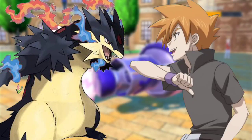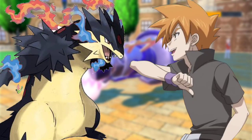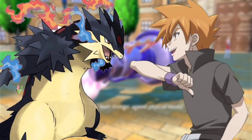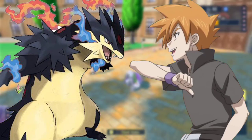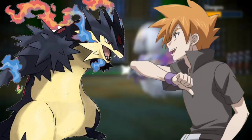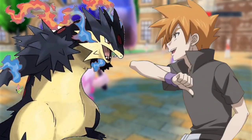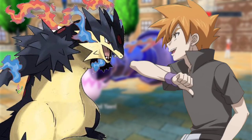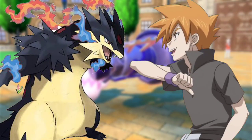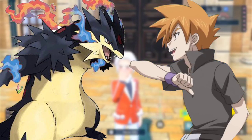Steelix used Rock Blast, which Samarat destroyed using Rock Smash before using Aqua Jet and Megahorn combo. Steelix use Flash Cannon, said Harrison. Samarat evaded Flash Cannon and struck Steelix, making it fall to the ground. Way to go, Samarat! said Ash.